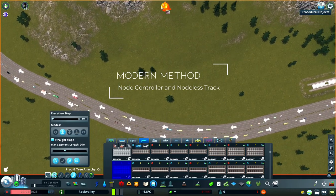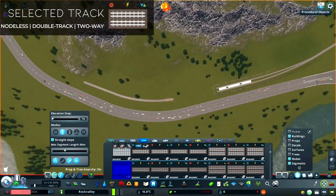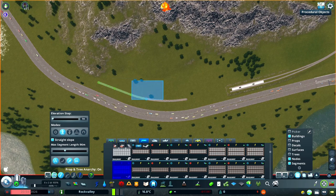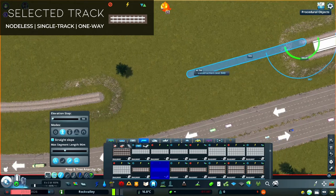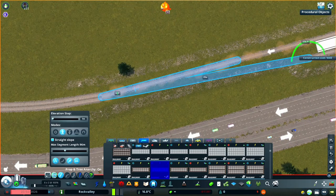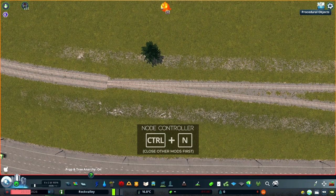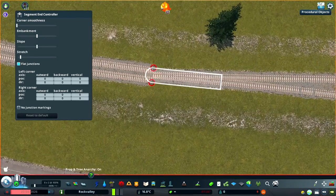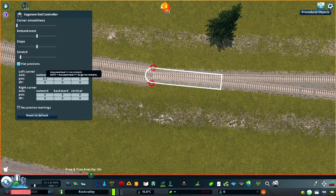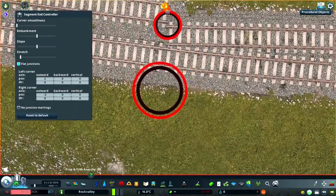Now, let's take a look at Node Controller. To do this, we need to work with nodeless track, specifically the two-way double track nodeless railway. I'll align the heights before I connect this segment with the station using one-way single track nodeless railways. While at the moment it doesn't look great, thanks to Node Controller this becomes very easy to fix. Simply open the Node Controller mod and hold the Alt key to enable the selection of segment ends. Select one of the tracks and we'll use the POS, or position values, to shift the corners of the segment end two meters to the side. You can see now that there is a perfect connection between these two tracks.